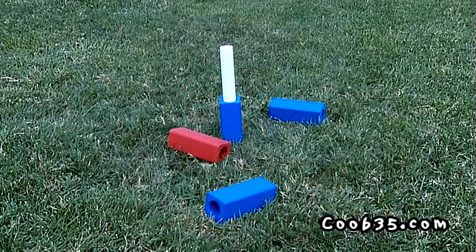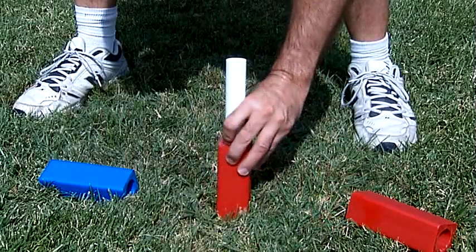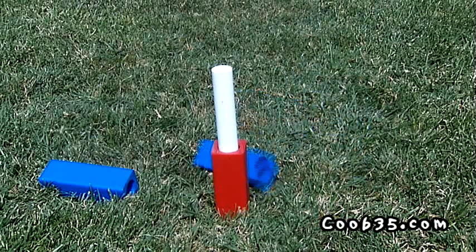Whoever is closest gains one or two points. If you topple the stake, re-stand it immediately and remove that cube, discounting it as a point.